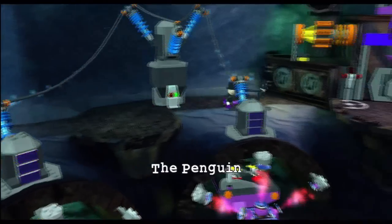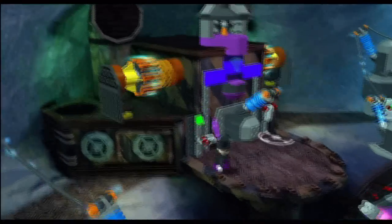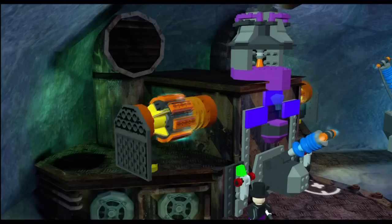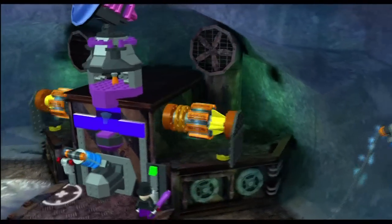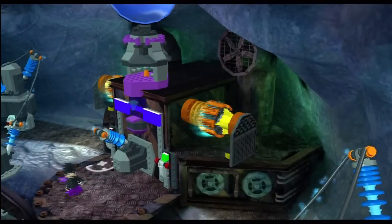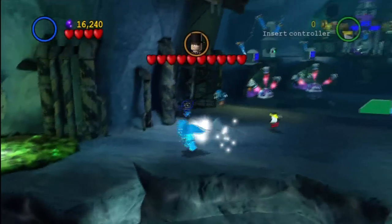And there's the Penguin and Catwoman. It's a pretty short stage — it really gets you right into the boss fight relatively quickly. So here we go. He's going to go ahead and activate these turbines so that they can power up his crazy manipulator machine to power up his penguin army.